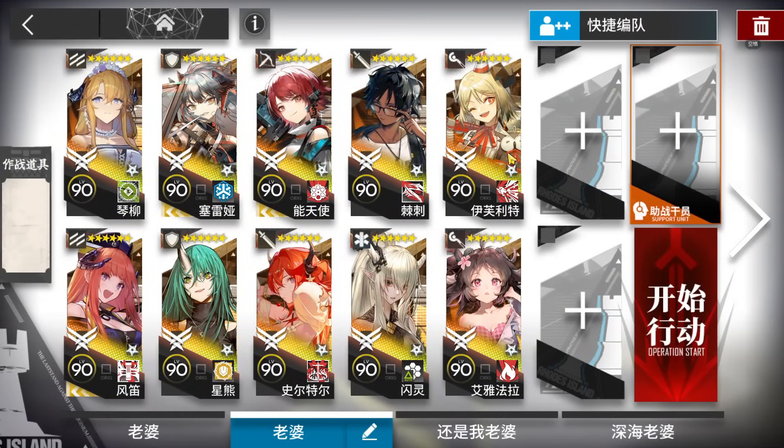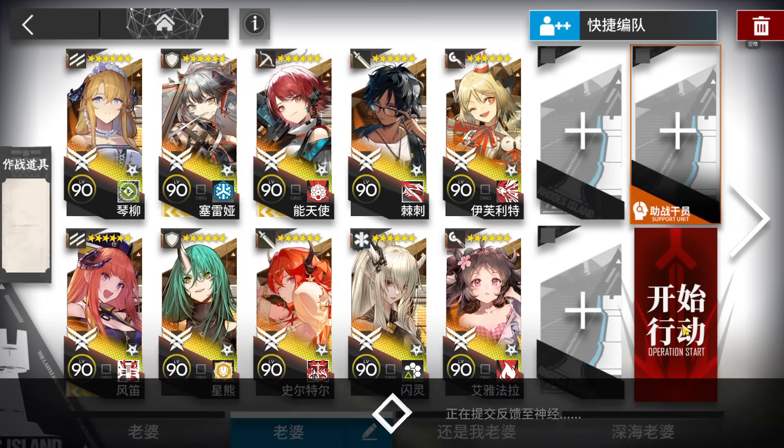Then two of your best casters. For me, that's Ifrit and Aya. I tried using Ifrit alone — sometimes she can do it, sometimes she can't, so it's too risky. Just use both, two casters.